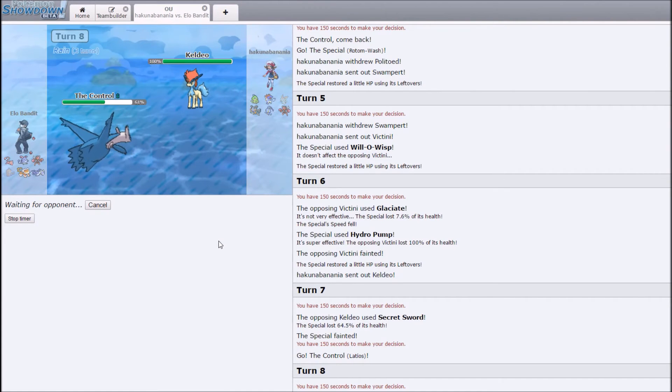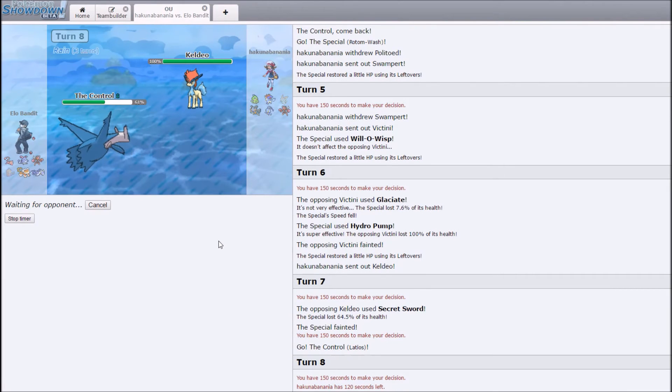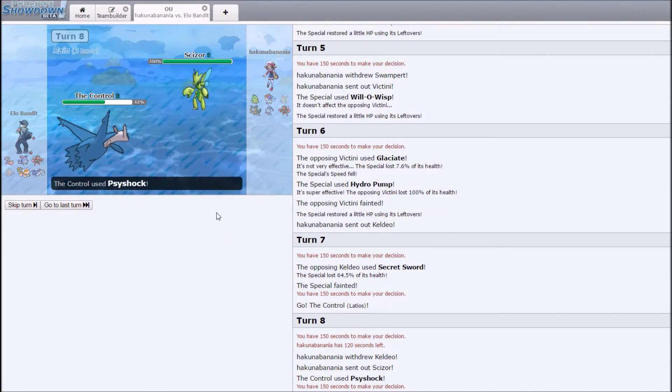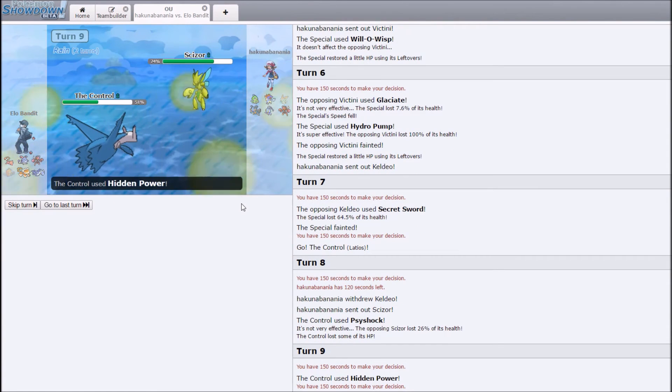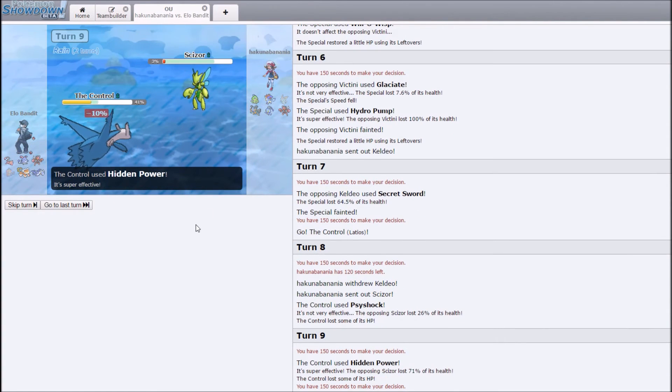It's taking forever. He does switch Scizor and that works out fine for me because I can just hit HP Fire. I don't think it's going to KO because of rain, but it's going to do a significant chunk. U-turn is going to take me out but he has Life Orb so it takes him out too — that's nice. I cannot do what I wanted to do with Azumarill this game probably, but I should have used Landorus earlier — he's doing literally nothing this game. I could just go straight for Banded Azumarill.